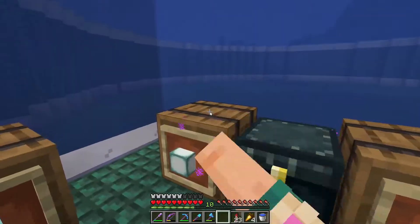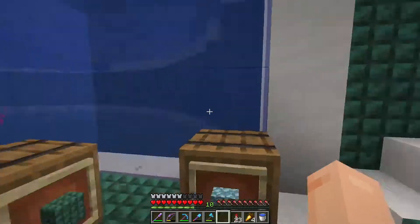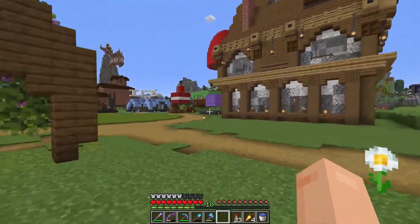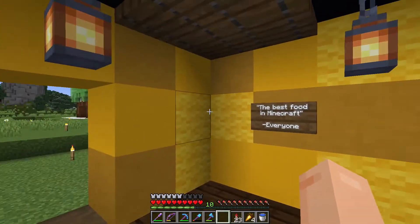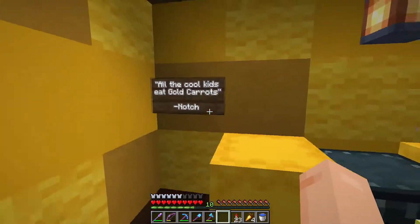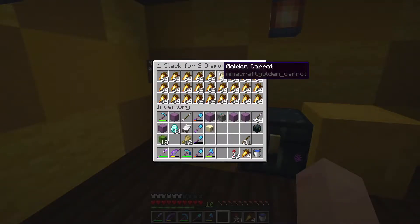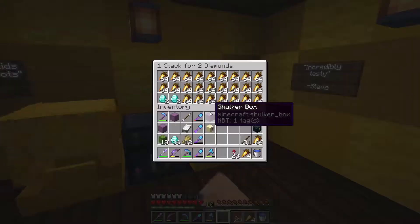The new shop is selling prismarine-related blocks — sea lanterns and more — which Alex plans to purchase when needed. He then heads over to the golden carrot shop, remarking that it's a remake of the best food in Minecraft. Boss really outdid himself. It's one stack of golden carrots for two diamonds — not bad. Alex goes ahead and refills his stock since he's running low.